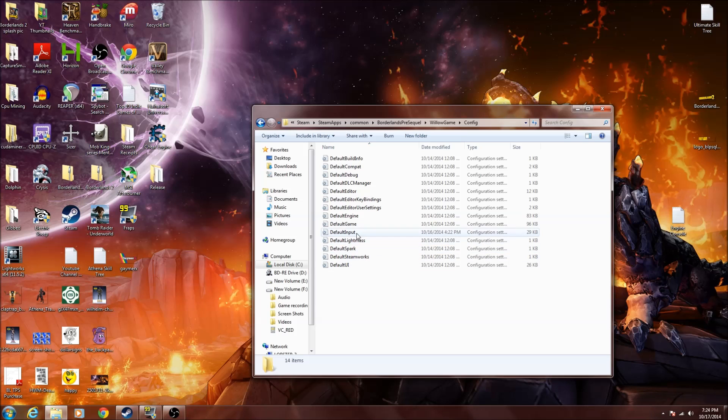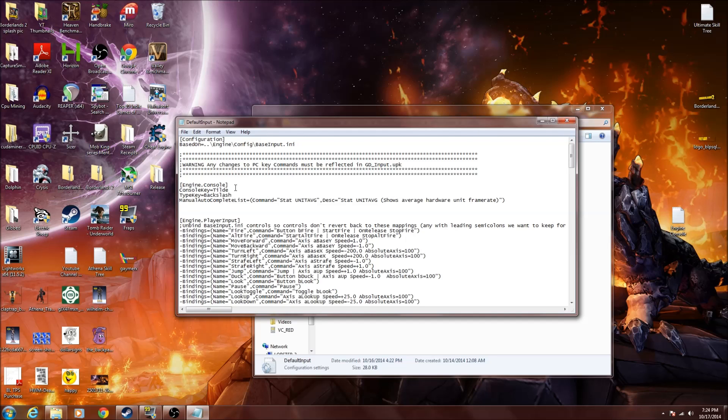What you're going to want to do is go to DefaultInput. Now I already have this in here, and basically you're just going to put ConsoleKey=Tilde and TypeKey=Backslash. If you are looking at this for the first time, it's going to say Manual Autocomplete List and then have some text. When I first did this I removed it and it didn't destroy my game, but it made it act kind of weird, so just leave it in. I'll put this in the description so you can just copy and paste it in and it'll work.